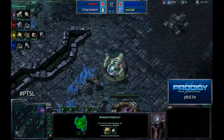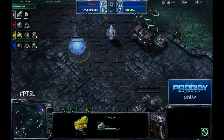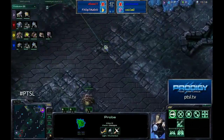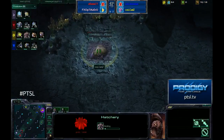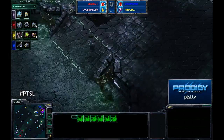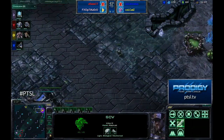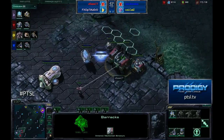We have seen Optic Zero and Select show some dominance on this map — as a result of Select teching very quickly and Optic Zero forge fast expanding. We'll see what ends up happening here. Cats is taking an expansion at the top left-hand corner; he doesn't want to give away the expansion inside his base, so he decides to go straight for the gold. Druby does manage to get back with his SCV — I'm not sure what he went out and scouted, maybe just a full return trip.